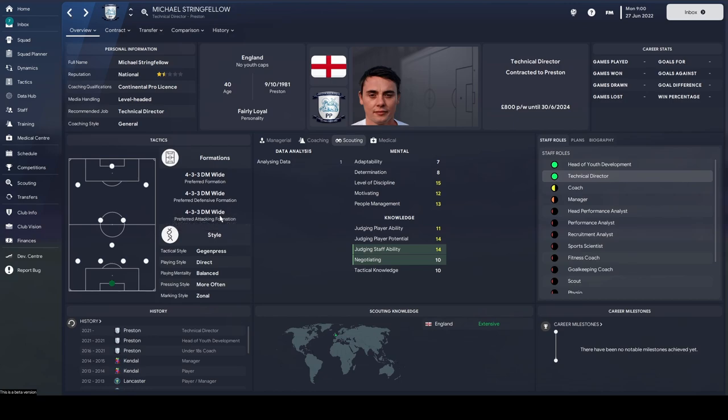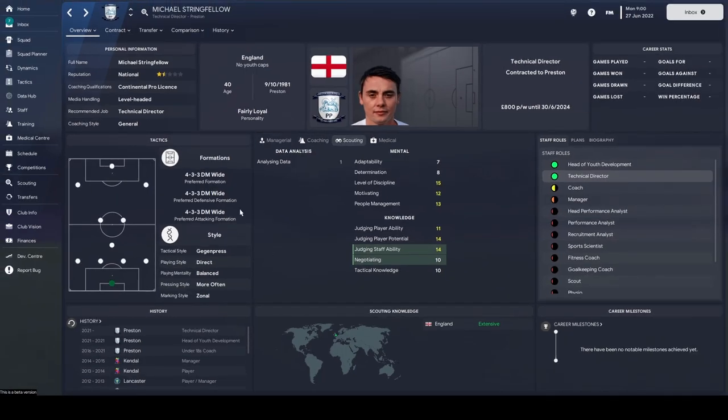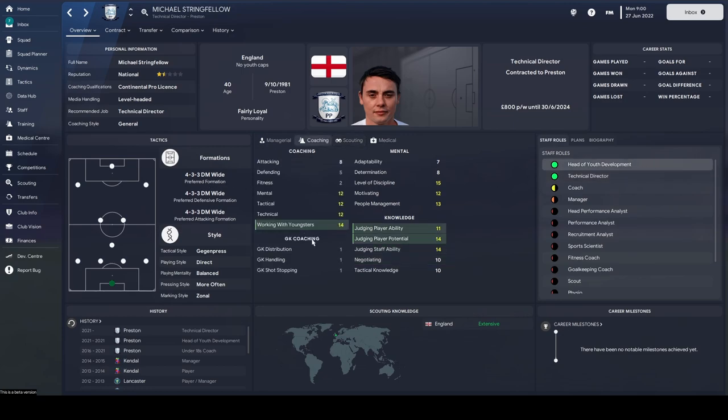A head of youth development is going to have a key part in the youth intake. You're looking at the personality, which is going to be huge. Formation is vital because you will get certain positions covered based on his preferred formation — so if you wanted a right-sided midfielder or an attacking wing-back, we're unlikely to get one with his 4-3-3. And then we look at the stats: work with youngsters, judging ability and potential.